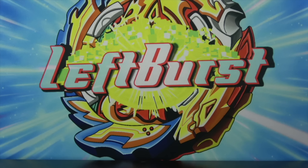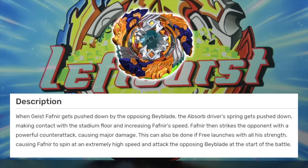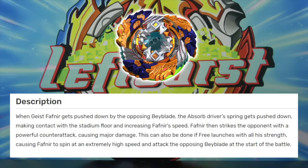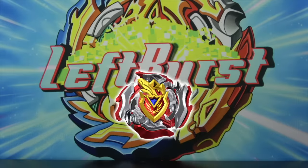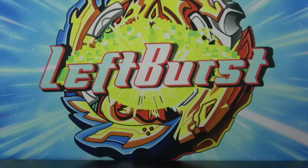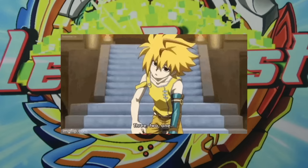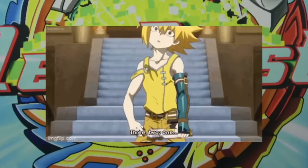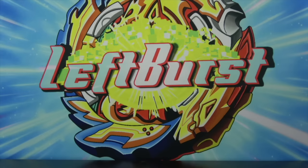Starting strong with one of the coolest special moves in Turbo and one of the coolest Beyblades in Turbo: Geist Fafner. We're going to attempt Absorb Break. According to the wiki, Absorb Break is when Geist Fafner gets pushed down by the opposing Beyblade, the Absorb Driver's spring gets pushed down making contact with the stadium floor and increasing Fafner's speed, then Fafner strikes the opponent with a powerful counterattack, causing major damage. All we have to do is launch Fafner really hard and hope it hits the other Beyblade really hard.